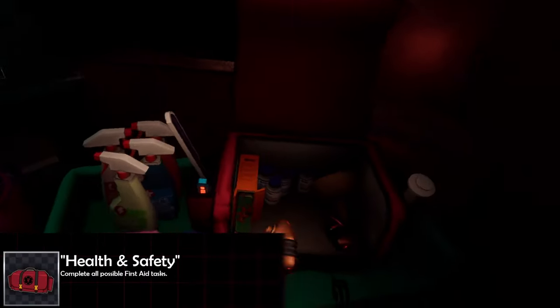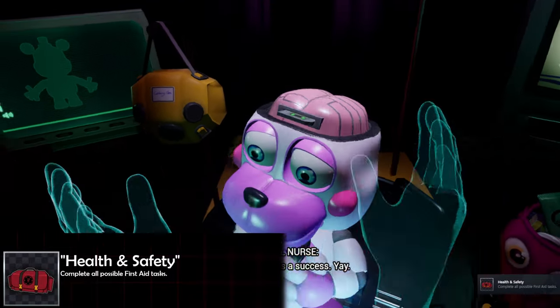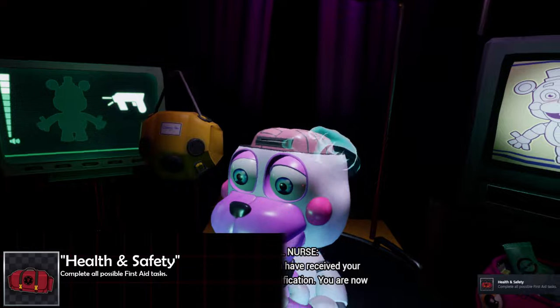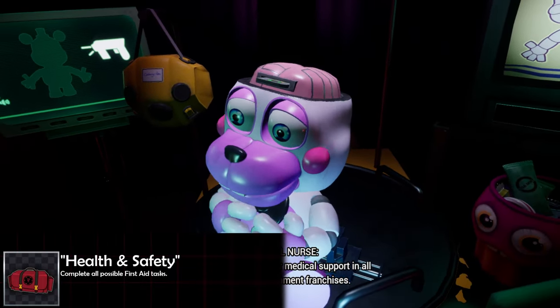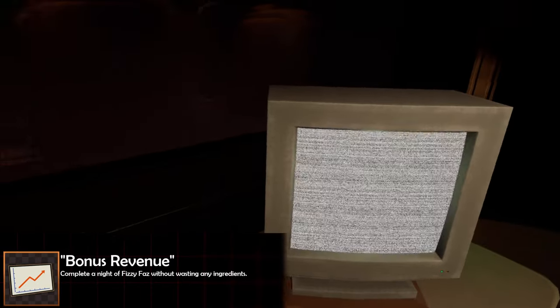'Health and Safety' requires you to do every single task to fix up Helpy. There's really no way around this — just keep playing those first aid minigames and eventually you'll go through all the tasks.